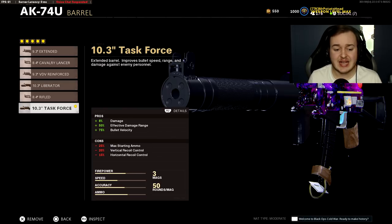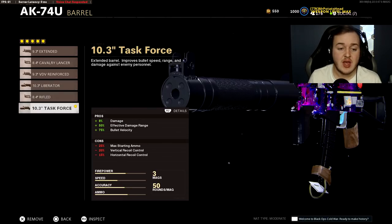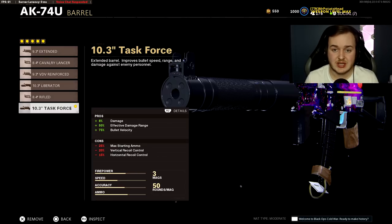Attachment number two is the Task Force Barrel. We get 8% more damage, 50% more effective damage at range, and 75% more bullet velocity. Our bullets are going to be stronger at a longer distance and traveling faster in air. You can go between the Task Force Barrel and the Liberator Barrel, but we're using this because it gives us extra damage, which helps us kill faster.